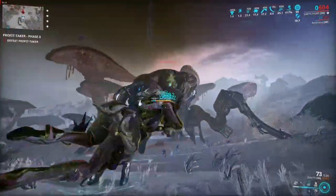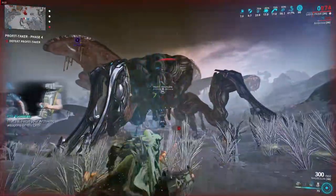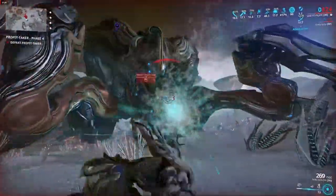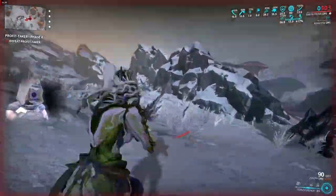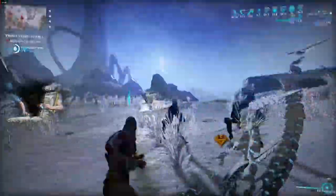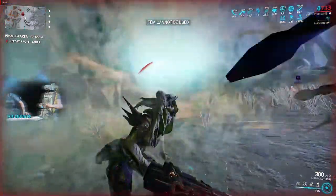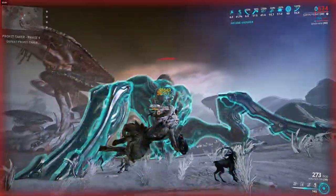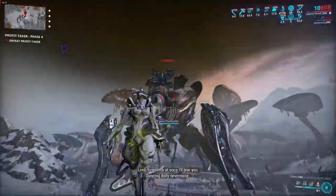When its shields are depleted you'll enter phase 2 of the fight. In this phase the Profit Taker's legs will become vulnerable to damage. These four legs can only be damaged by an arcgun, so you need to use your arcgun deployer — or your Necramech if you choose. It's better to use your arcgun deployer since Necramechs rarely benefit from Warframe damage-increasing abilities. After you've destroyed all four legs it will collapse to the ground and its main body will become vulnerable. Keep shooting with your arcgun until you reduce its health to 75%, at which point it will launch four pylons in different directions that you'll need to destroy in order to attack it again. The pylons have a special shield that nullifies gunfire unless you have a weapon with infinite punch-through, which is why I recommend the Zenith. If you don't have the Zenith you'll have to physically enter the bubble using your operator void dash or archwing to quickly destroy the pylons.